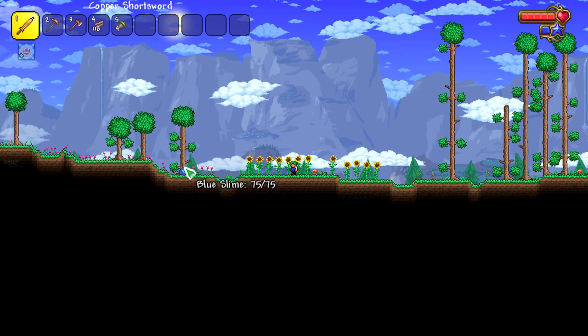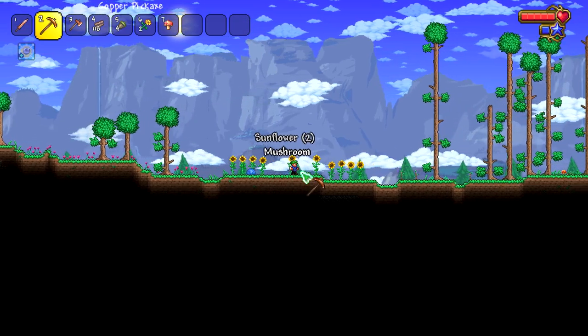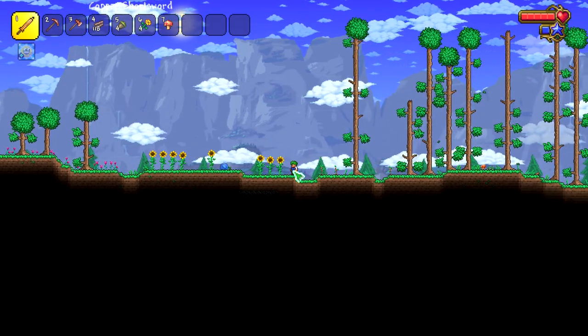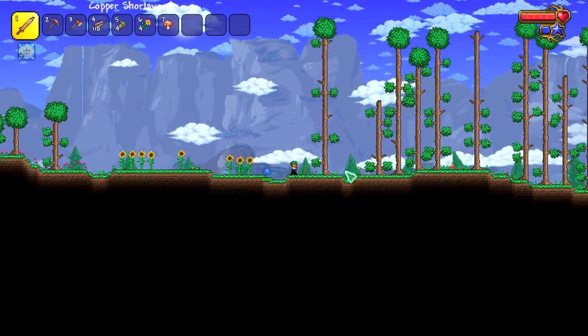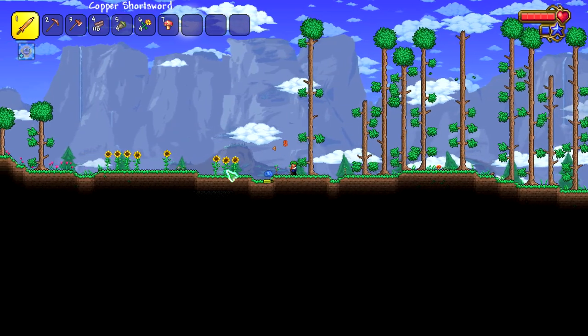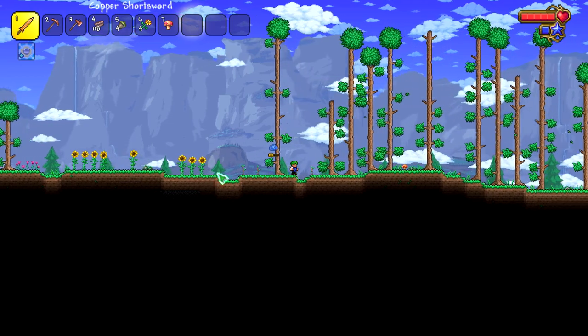Hello, slime. Are you going to one-shot me? I bet you are. You gotta collect mushrooms, spread out the sunflowers. Genuinely get wrecked by this individual dude. Whoa! They changed the short sword - you can aim where you're swinging now. And they made the damage numbers a bit smaller. I like that a lot.